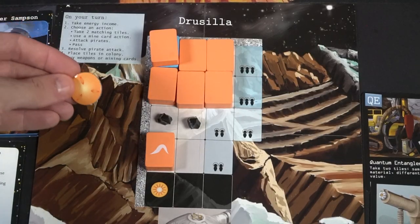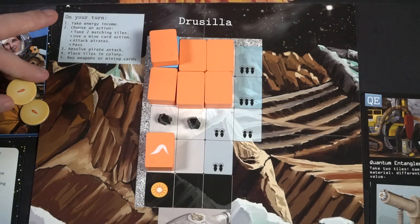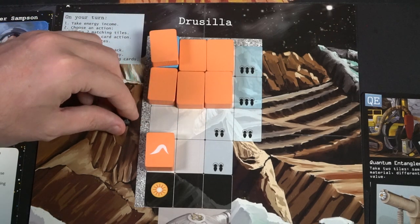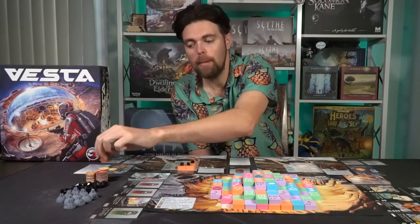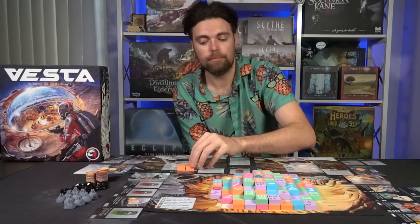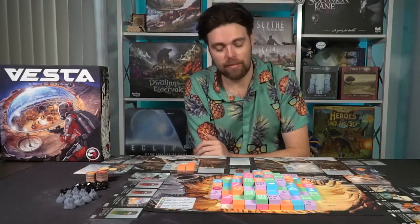You can also repair your base. Discard one energy for each repair you'd like to make. When you take damage from pirates, damage markers are placed on your tiles, and you can spend energy to remove them. You do not want damage on your game board because it blocks placement when you try to place tiles from the main game board to your personal board.